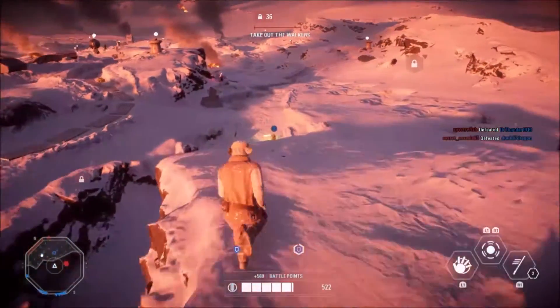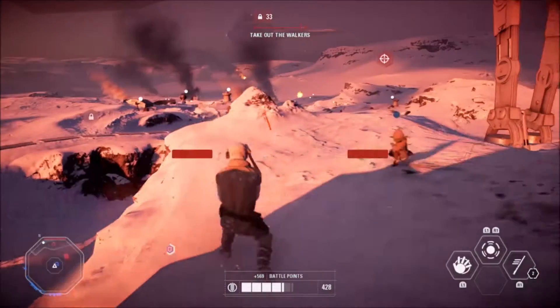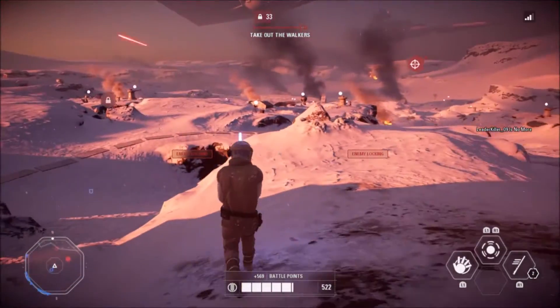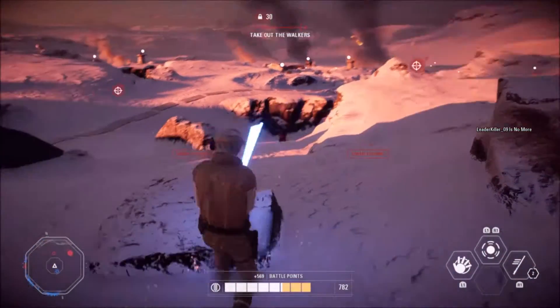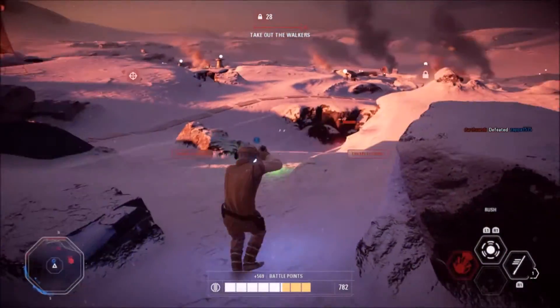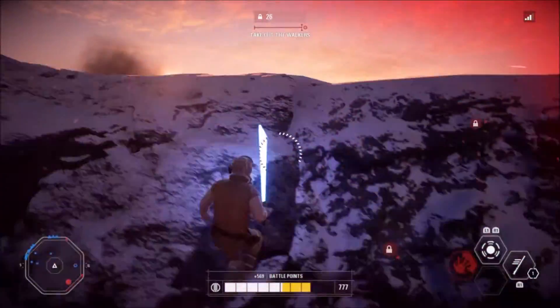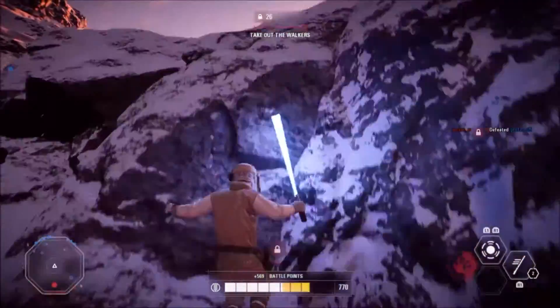It works well for Galactic Assault due to its large size, but from testing they've found it can become quite powerful. It will be rolling out onto Strike as a test case for smaller modes, and the potential to roll it out to other smaller modes is there based on feedback. Once defeated, you will be given the chance to go back to the class selection menu and spawn immediately back to action once the respawn timer runs out.